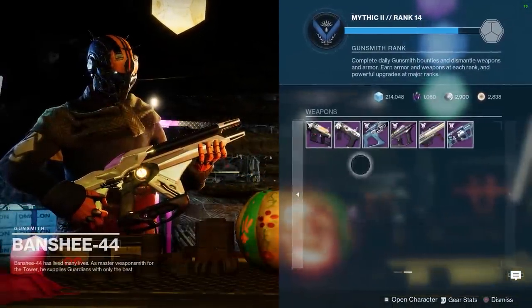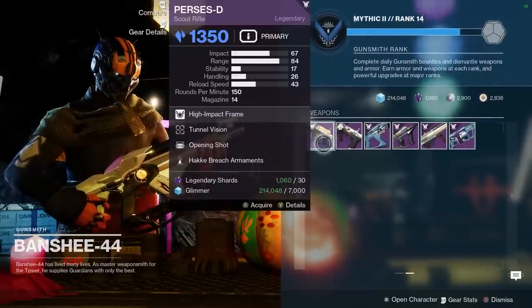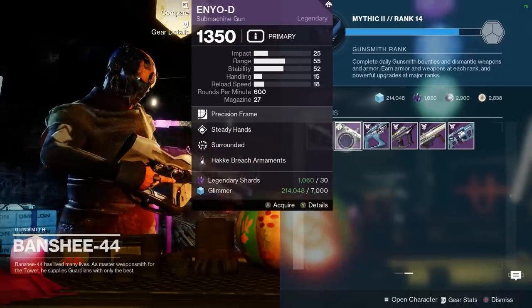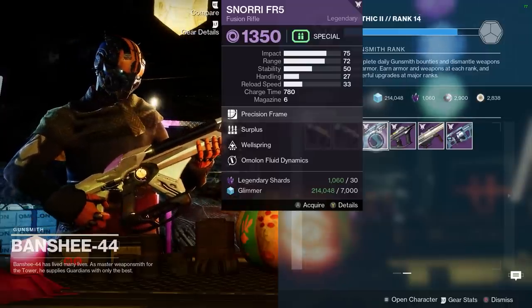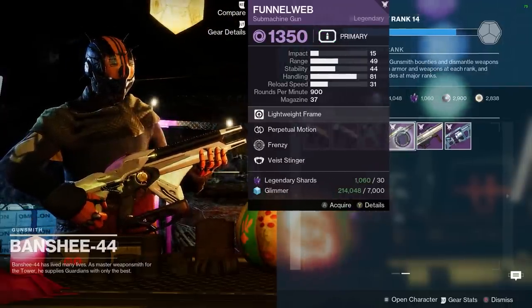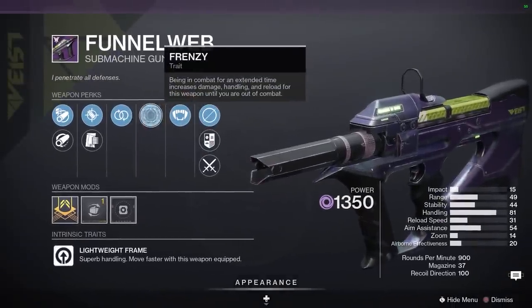Now he had a good selection of weapons. However, the perks that they came with on the Tuesday reset weren't that great. We've got tunnel vision opening shot on the Paris SD, steady hands surrounded on the NOD — that's terrible. You've got Snorri here with surplus and wellspring, which is actually a really solid roll. And then of course, we are looking at this Funnel Web, and it is an absolute monster of a roll for PVE.